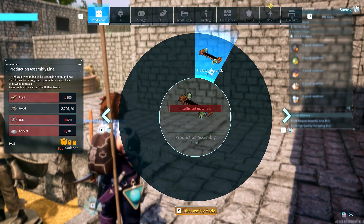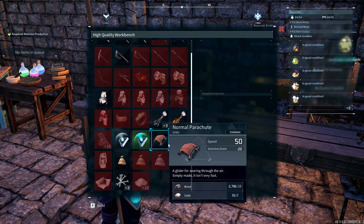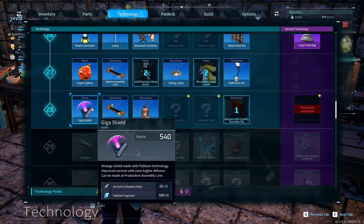This new production assembly line replaces my high quality workbenches. But I need a hundred ingot — Jesus — and ten cement. Gotta be on the lookout for PAL fluid today. My Giga shield isn't in my workbench. Where the hell do I make it? It needs to be at the production assembly line.